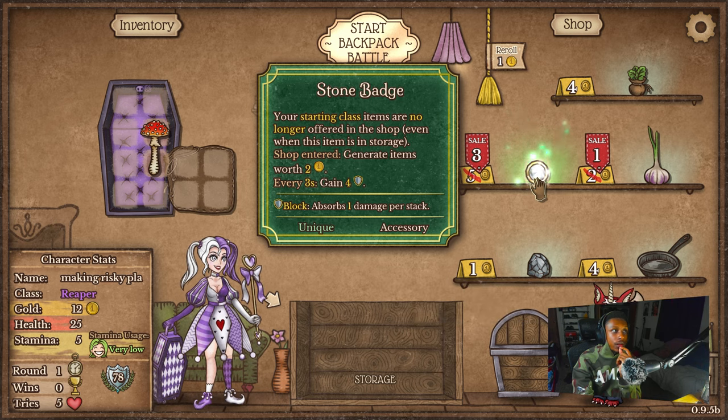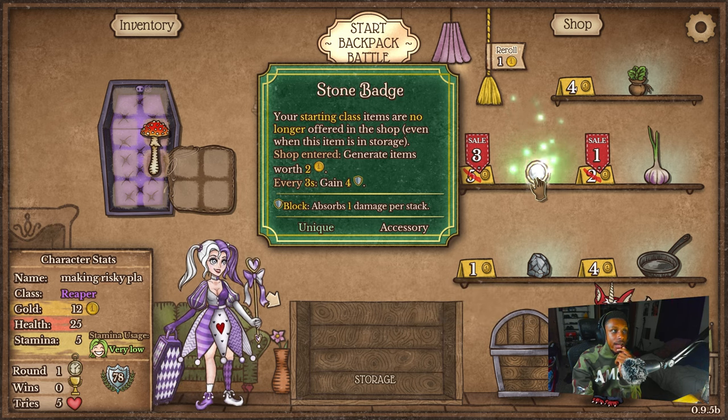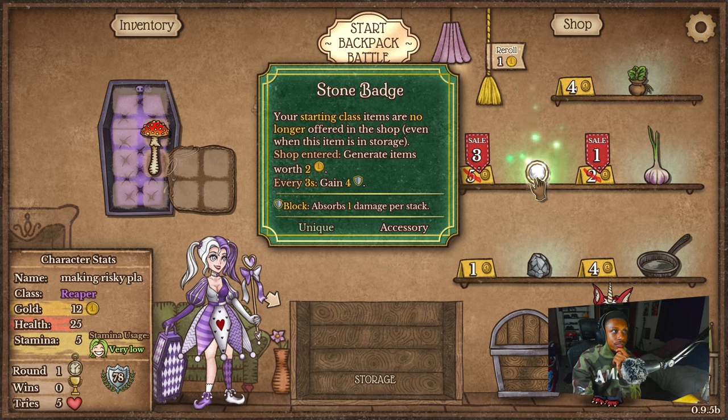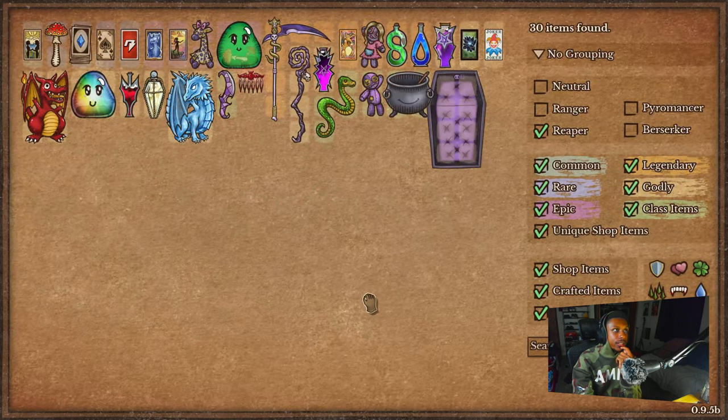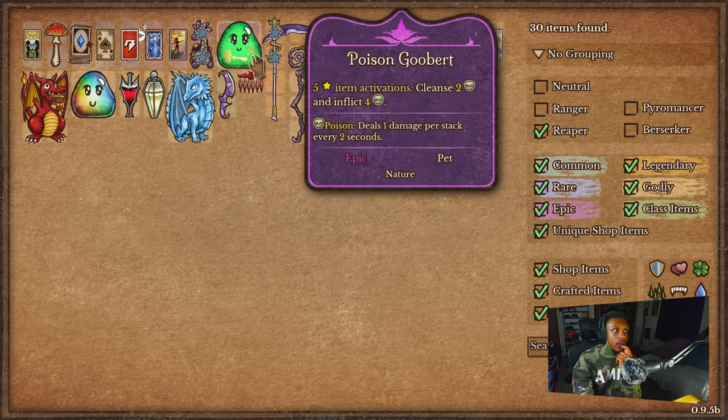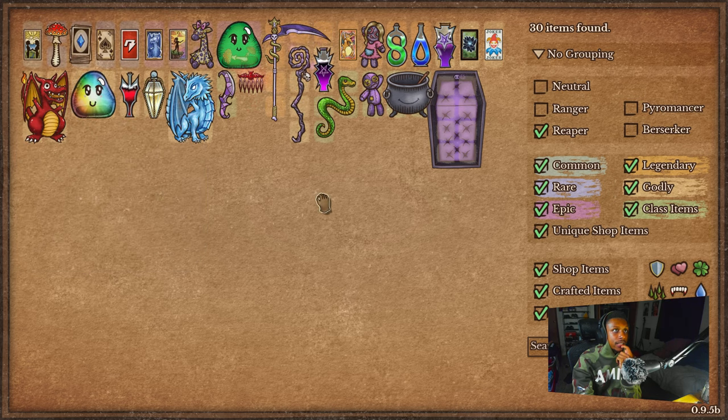Your starting class items are no longer offered in the shop, even when this item is in storage. Shop enter generates items worth two gold. I was really looking to go for a poison build. But that also means we're not going to get these items, which means we're not going to get a Flying Arlick for a Poison Goober. We're not going to get Dev Scythe.